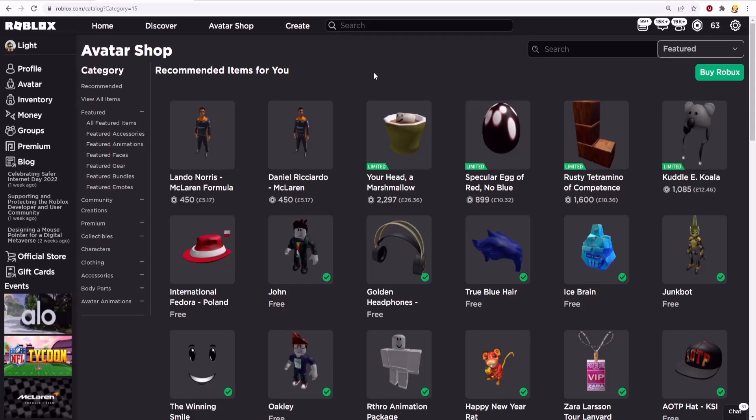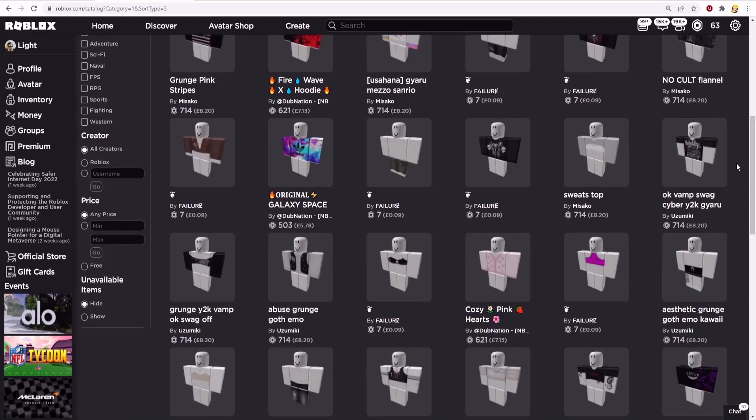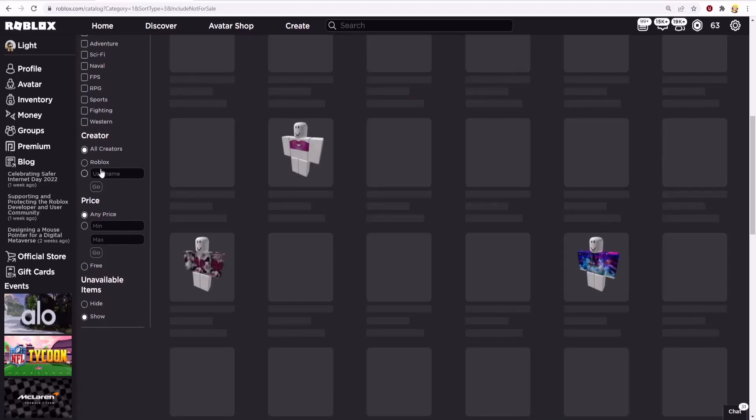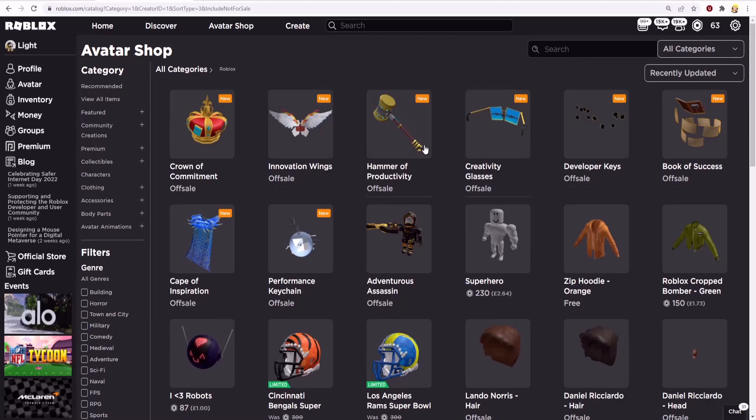This is a brand new item that you can find on Roblox. Firstly, click on Avatar Shop, click on View All Items, set the relevance to Recently Updated. You can scroll down and show unavailable items, then set the creator to Roblox, and if you scroll back up you'll see all the Dev Row items. The item I'll be showing you how to get is the Crown of Commitment right here.